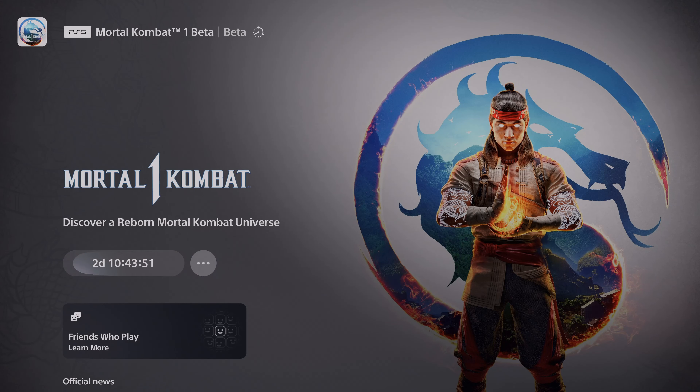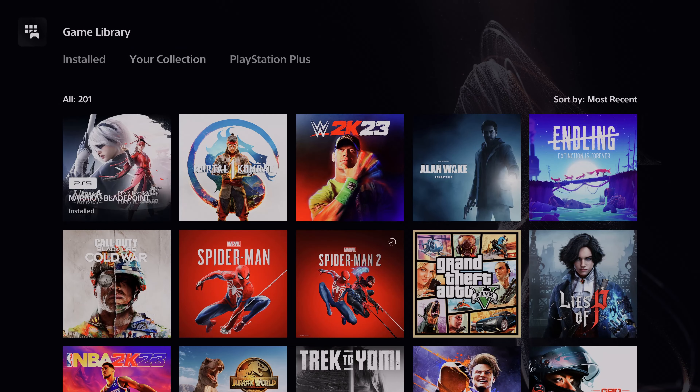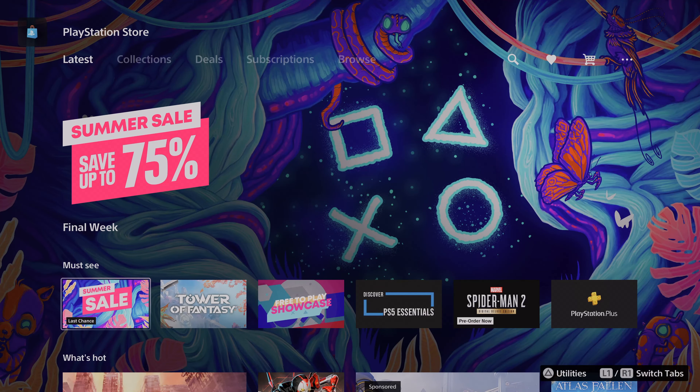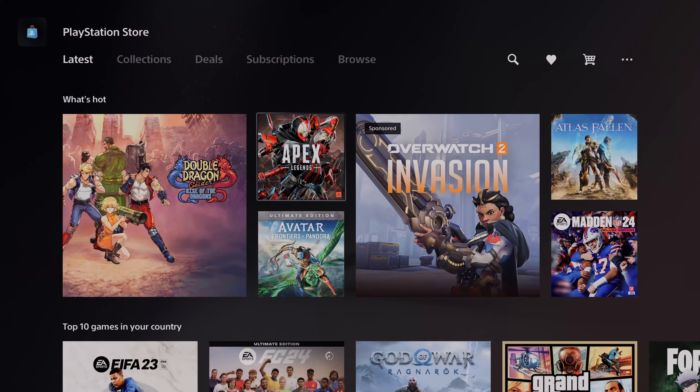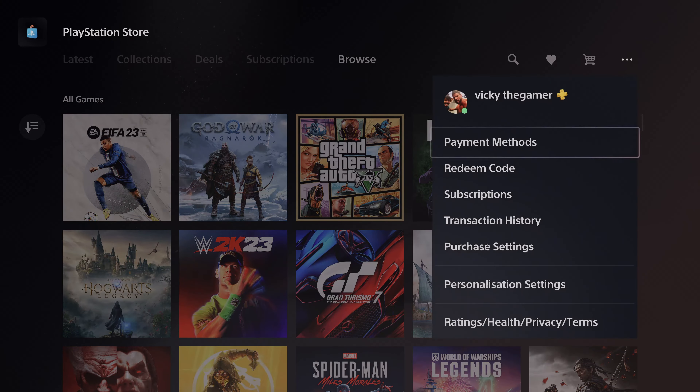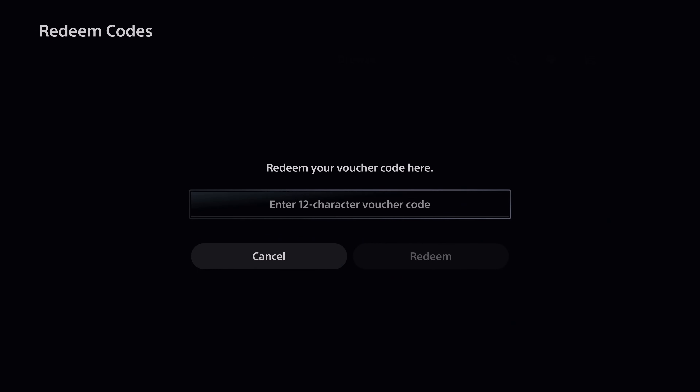If you have purchased a physical copy of Mortal Kombat 1, you can redeem a code. You can redeem the code in two ways. If you are getting a PlayStation code, go to the PlayStation Store, go to More Options, and here you need to redeem the code.